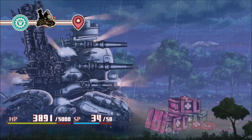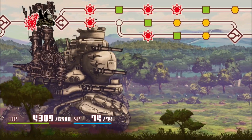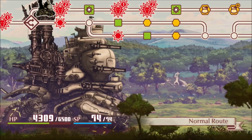As you steamroll your way through the chapters, you'll encounter healing spots, items, battles, and bonding event opportunities. Then you might hit a fork, where you can choose the easy, normal, or hard route, with the more difficult routes obviously having better experience and rewards.